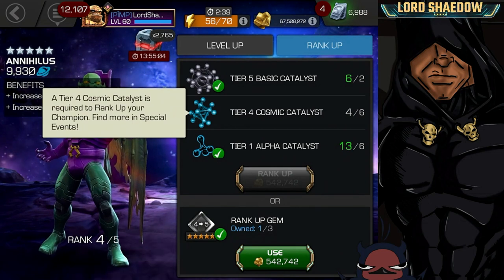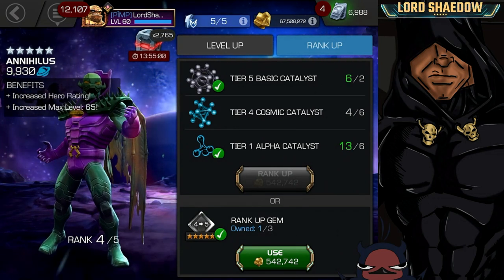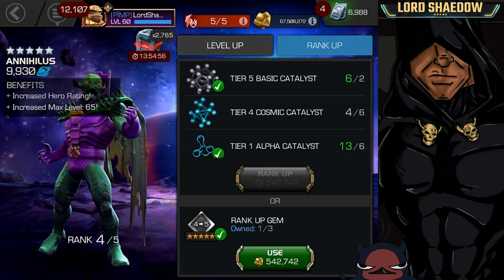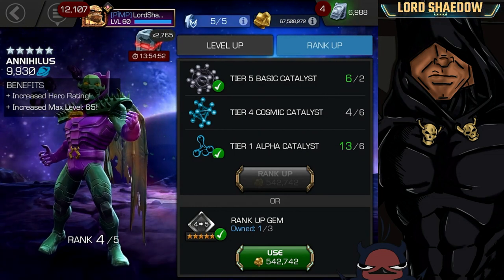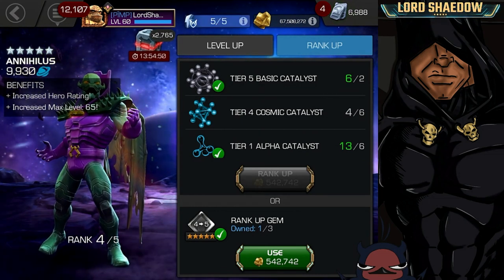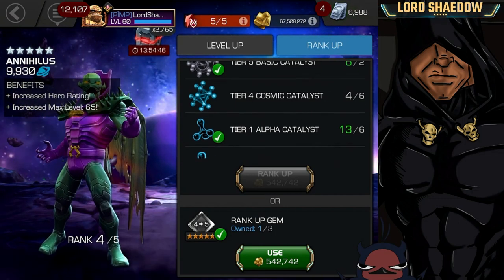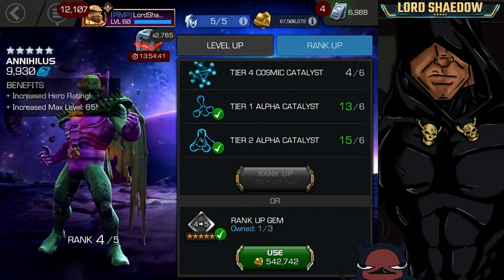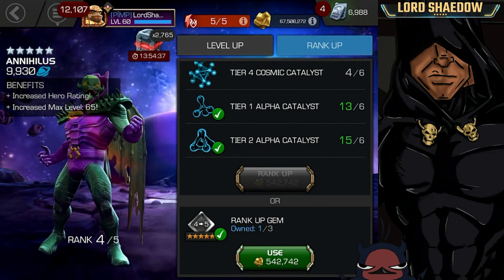I want to point this out because I got some comments from people looking at this screen. If I use a gem they were asking, "What happened to the T2 alphas? Don't you need T2 alphas?" Yes, you always need T2 alphas, and they're right here — it's just that I did not scroll if I was going to use a gem because it didn't really matter, and sometimes I just didn't scroll.